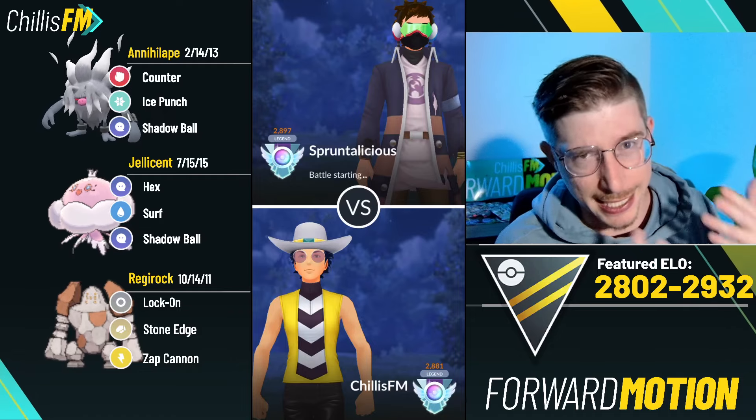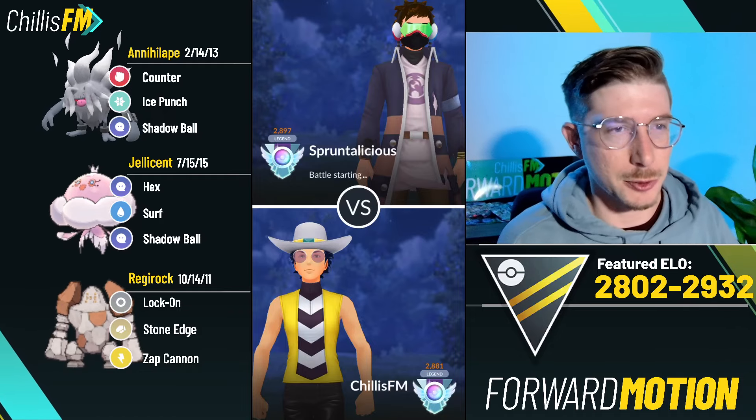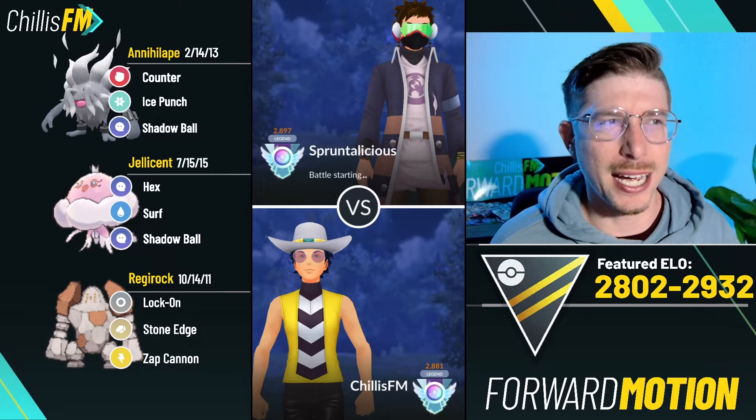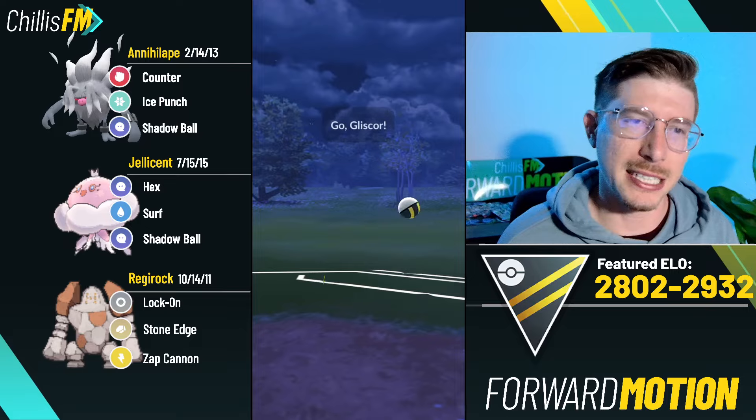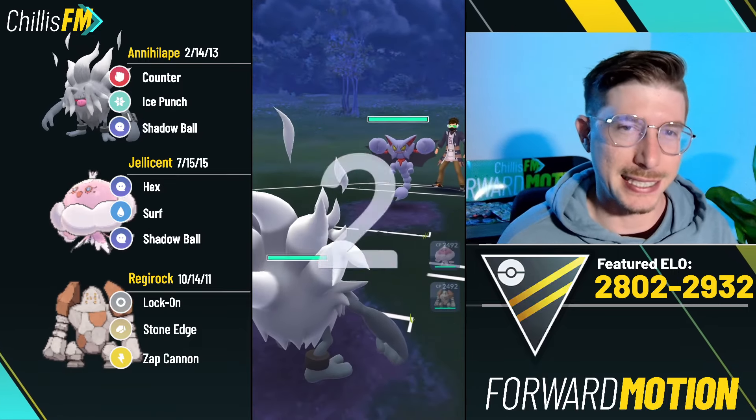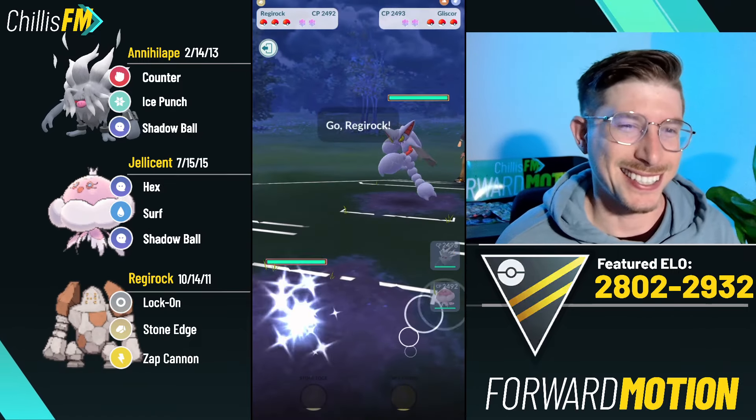Annihilape and Jellicent don't really have shared weaknesses besides being weak to ghost, and both can nuke other ghost types. I've been able to climb with this team, running it off and on for a few days now - it's a lot of fun.